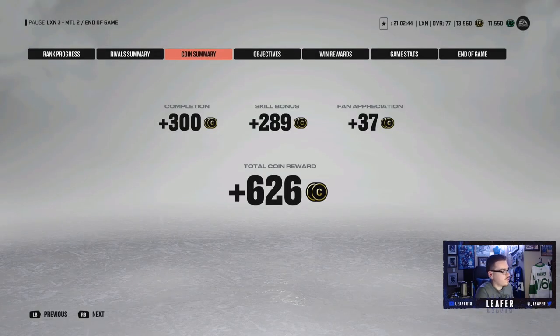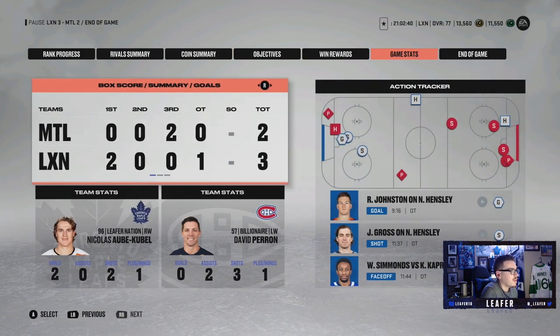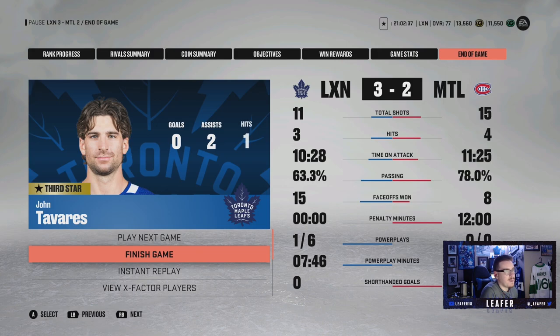Currently we have 2,266 coins to spend if we land on any player. Looking at the stats — we came out with the win, that's all that matters. Guys, that is it for episode one of Monopoly Hut. We ended up going two-and-one and getting some good players for the team. Obviously could be better — we're hoping for more packs next episode. If you enjoyed it, drop a like. If you're new, hit subscribe. Thank you guys very much for watching — I'll talk to you later. Peace.